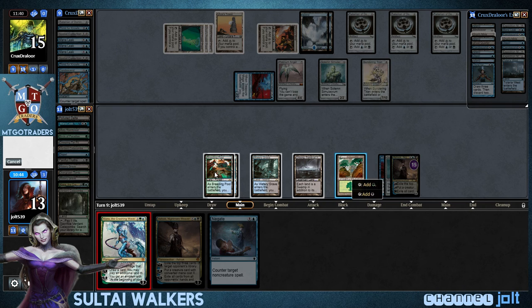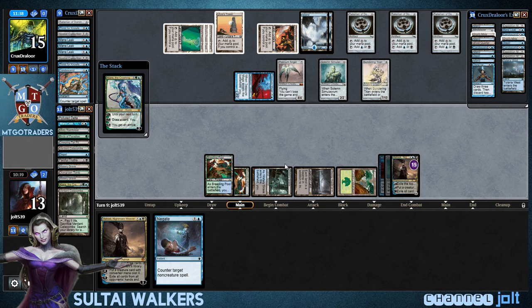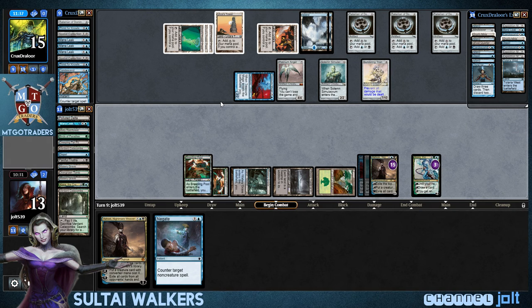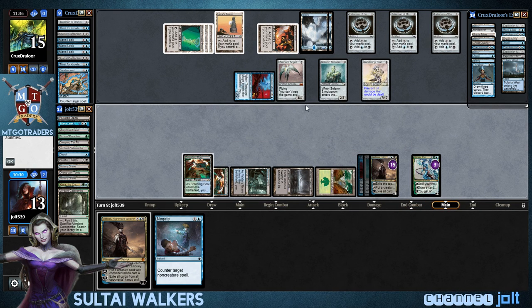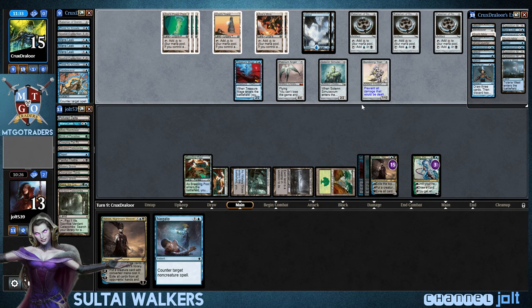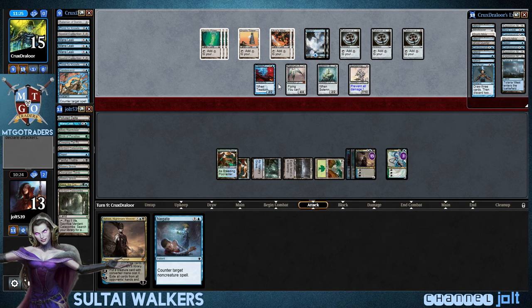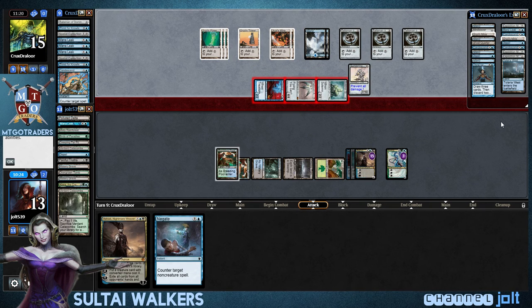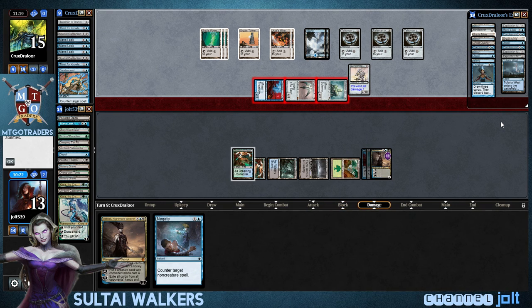Let's go ahead and get down Kiora right now — going plus on the Sundering Titan. He'll be able to swing in for eight next turn, which is going to put us down to five. Well, yeah, he's probably got this one, but hopefully we can draw into something. We're not going to give up on the Sundering Titan and Platinum Angel — we believe in Kiora and Ashiok. Let's see where he swings in at — Kiora, Kiora, and Ashiok. We're just going to drop Ashiok down to 11.